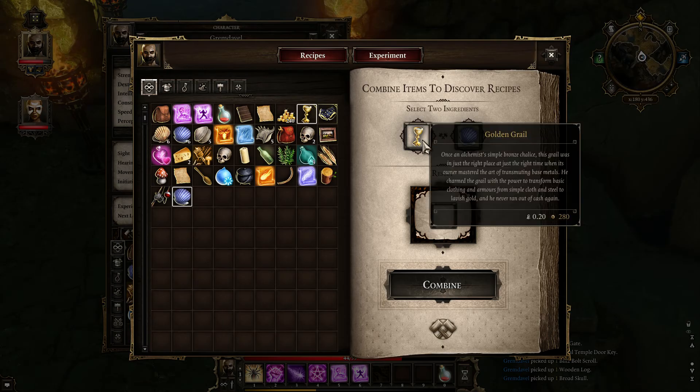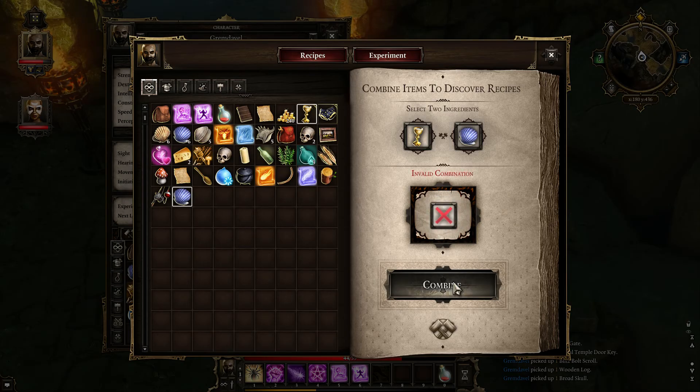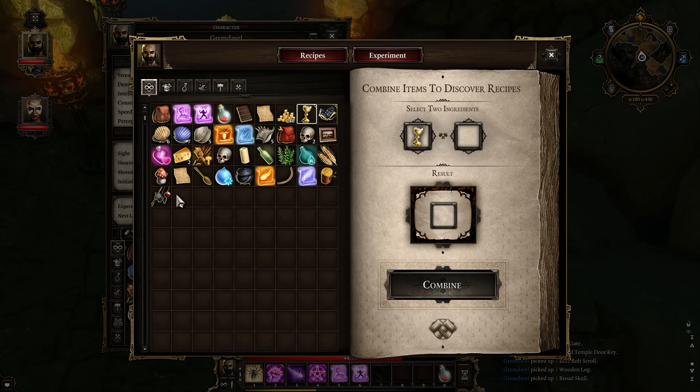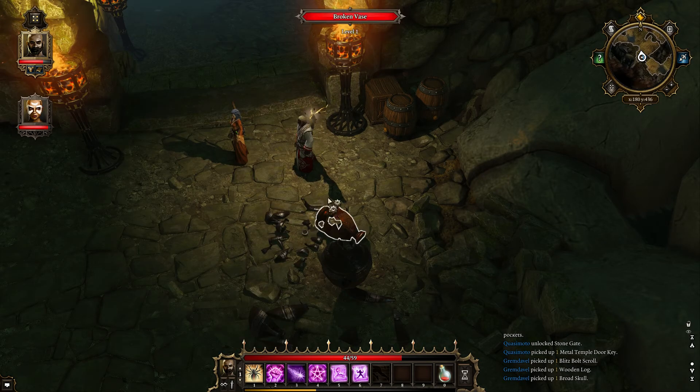I also read — do you have a Golden Grail? Because I have one, and the description says it could transform things into gold. The description says the Grail is charmed with the power to transform basic clothing and armors from simple cloth and steel to lavish gold. So if I have something made of cloth, like maybe my underwear? I don't have it, but that's really cool. Did you start with anything weird and special like that? Not really.